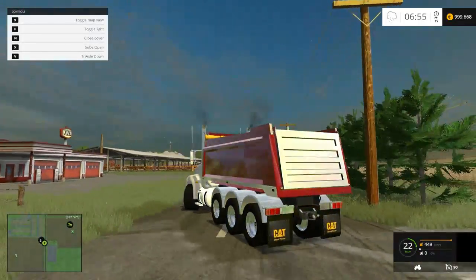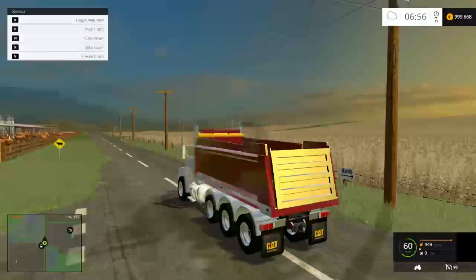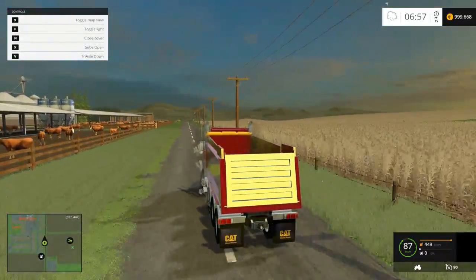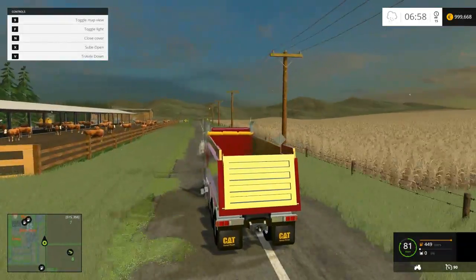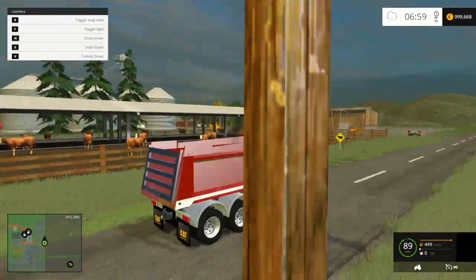It does have hookups for a pup but unfortunately I can't get my pup to show up in the game. We'll take this thing on a top speed run — about 90, it's pretty quick for a dump truck. It speeds up and accelerates fairly nice — rolling coal right there, the black water vapor looking coal.